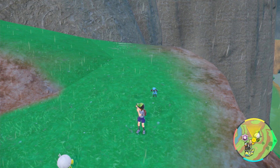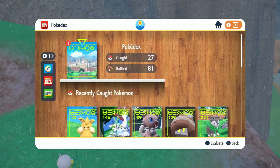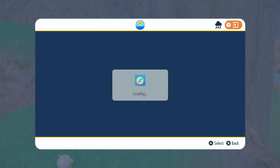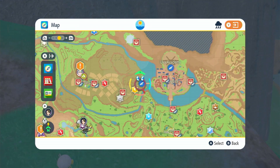I'm going to show you where to find a Riolu in Pokémon Scarlet and Violet. This is actually a pretty rare spawn. You can get this early game, though. This is a very low-level spawn, just south of Cortando.